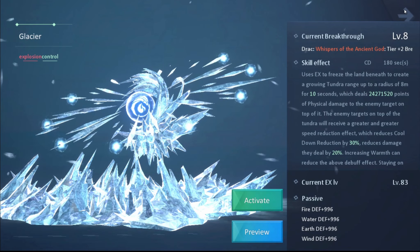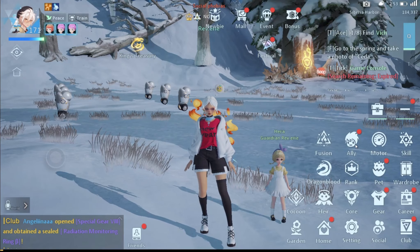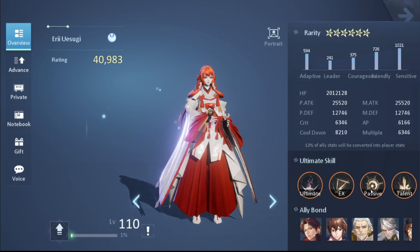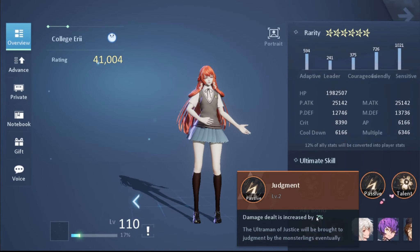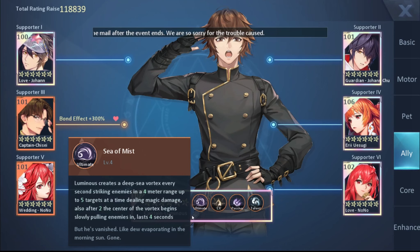Another excellent EX for this class is Judgment — truly a boss damage EX, and explosion plus control work very well together. Other viable options include Dust Buster if you want to be more tanky and need help surviving. You can also consider Majesty or Glacier — I haven't personally tested Glacier with this class but conceptually it seems like it could be awesome. So to recap: Royal Fire is great, Dust Buster is solid, and Judgment is amazing.